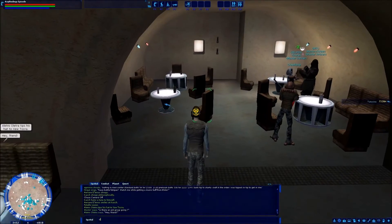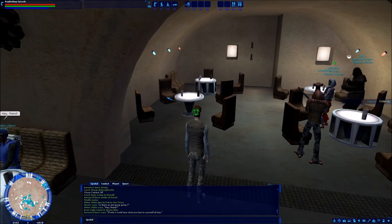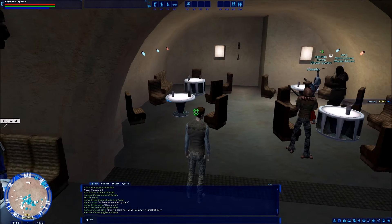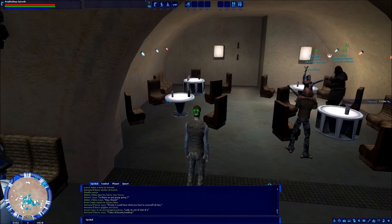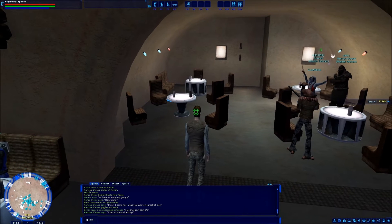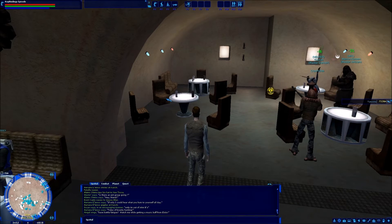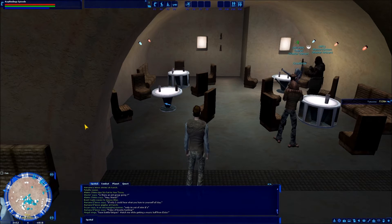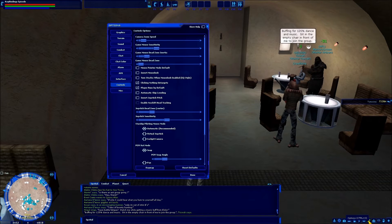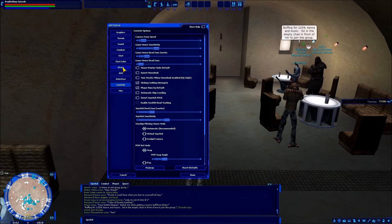I can't even get into my options now. The period key doesn't even open my options — it simply types periods into chat. So before you panic, what you want to do is hit Alt. Alt, no matter what you're doing, will always switch your mouse cursor from the little green crosshair to the regular cursor. You can click on the little gear, or Control+O is the default for options — click the little wrench icon down here, or do Control+O. That'll give you your options.